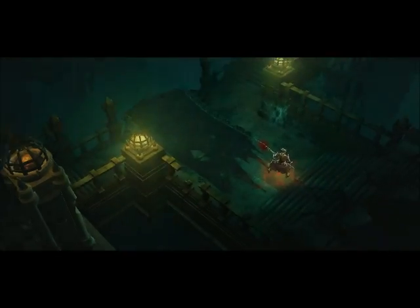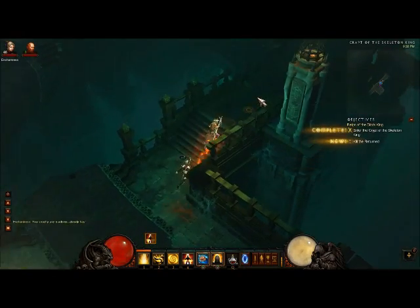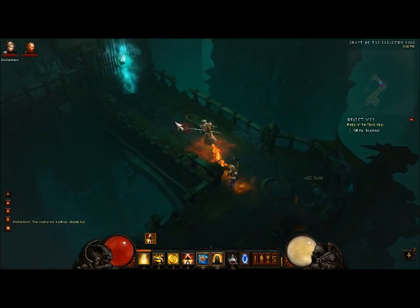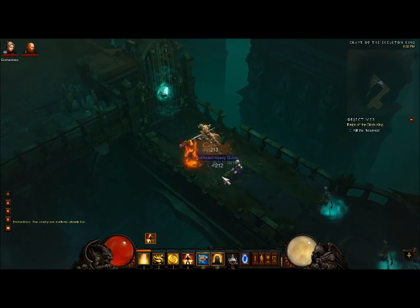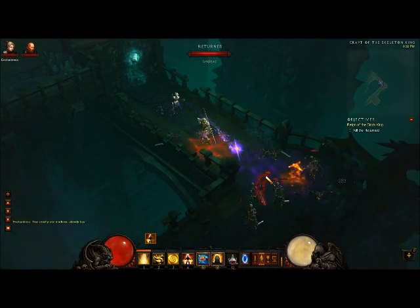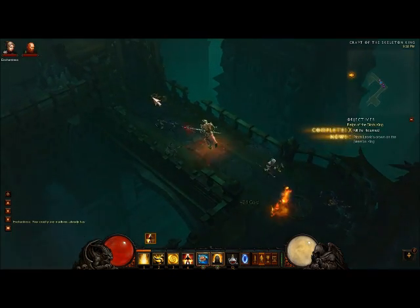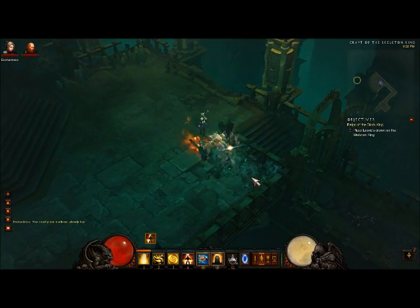Alright, so we're here at the end. You are going to want to kill the Skeleton King, because he can drop two to three blues, maybe even a yellow if you get lucky. He's got all these ash pots in here, so it's worth it to kill him. Destroy the ashes.